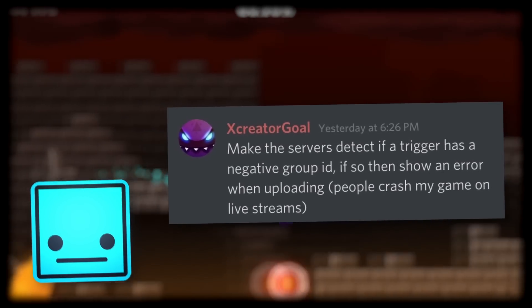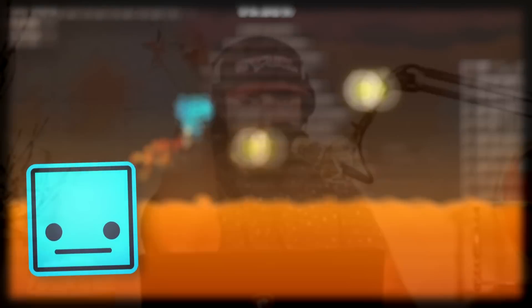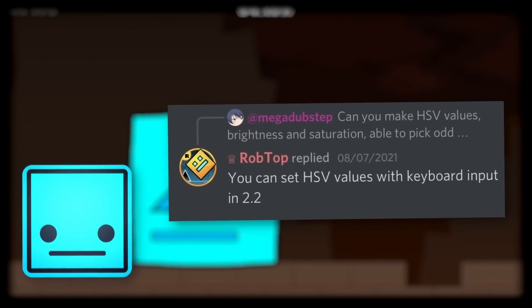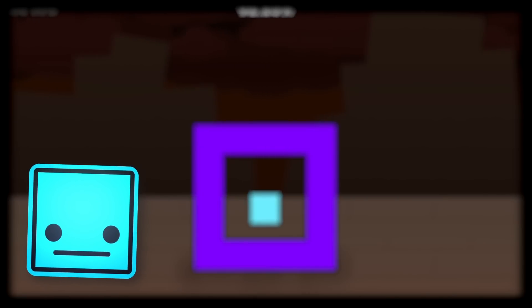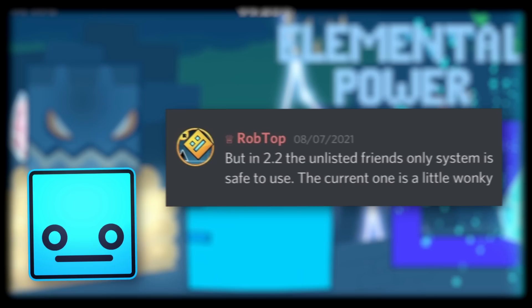X-Critical had also asked Robtop to make a detector for the crash exploit involving negative group IDs — Jaka had already mentioned this before, but Robtop confirmed it is fixed with 2.2. Also in the news, Megadustim had asked Robert Topala about adding odd numbers to hue, saturation, and brightness values. Robtop confirmed that you can set keyboard numbers to those values in a row, which might be useful for people into creating levels. Robtop also announced that in 2.2, the unlisted friends-only system is safe to use — I believe he means that unlisted levels can only be played by friends you've added, and they won't be as broken as they are now.